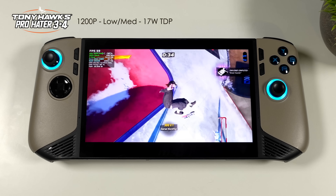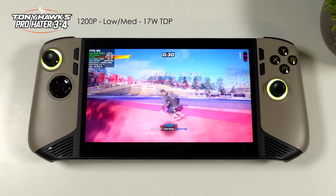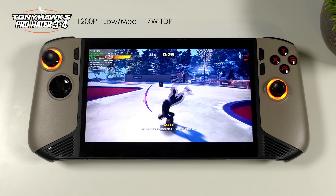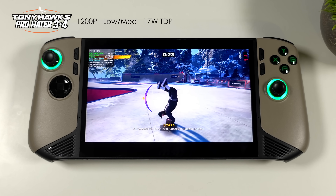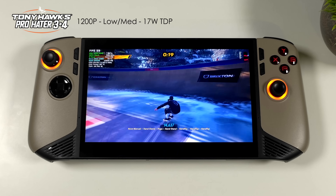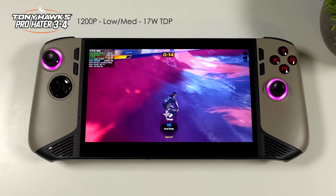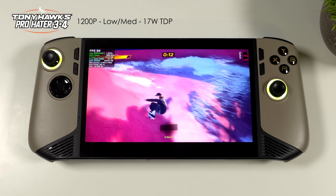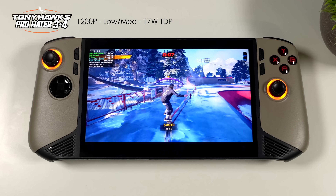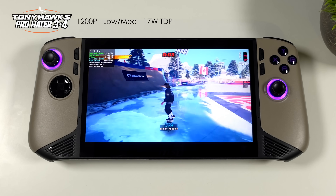Another game I've been playing a lot recently is Tony Hawk's Pro Skater 3 and 4. With this, I'm at a 17 watt TDP, 1200p, but I dropped it down to a low-medium mix. At 25 watts, we can go up to medium and run it at 60. I'm using TAA — I did go back and try FSR, but with that set to balance it actually dropped my frame rate down into the mid-40s. There's no XeSS right now, and it would be nice because we might be able to get a little more out of this one.